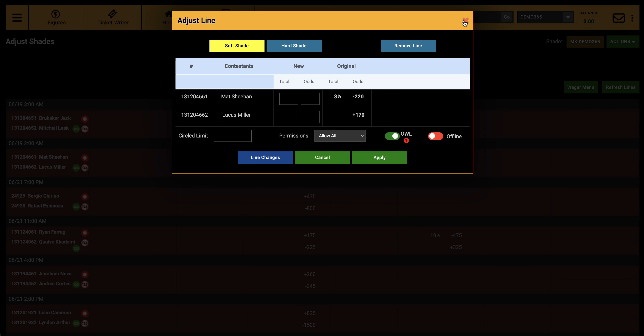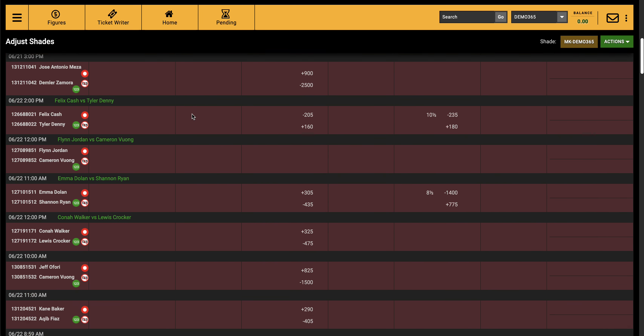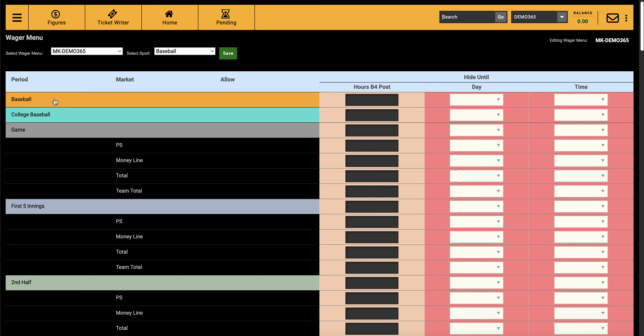If you're using a hard shade, you really need to stay on top of it. I suggest not logging out — just refresh and monitor the line. You can also check incoming wagers by going to the Monitor and setting a minimum amount, for example $5, to see all wagers coming in above that. Wager Menu controls what your customers see or don't see when they log in.